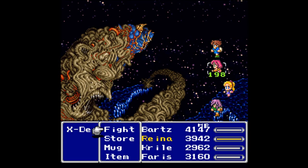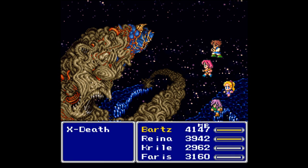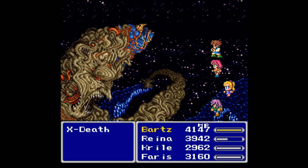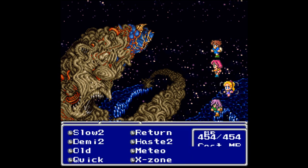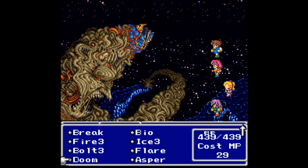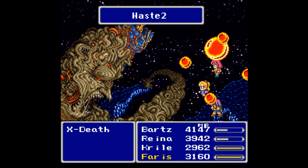It is second-to-last boss time — we're up against X-Death again. Let's do a Mug and go for a Flame Flare Spellblade. He does have a Phoenix Down on him — good enough. He tried to cast White Hole but it didn't work. Let's cast Haste 2 on all of us and hopefully that works out. How about you eat a Flare — sounds good to me.